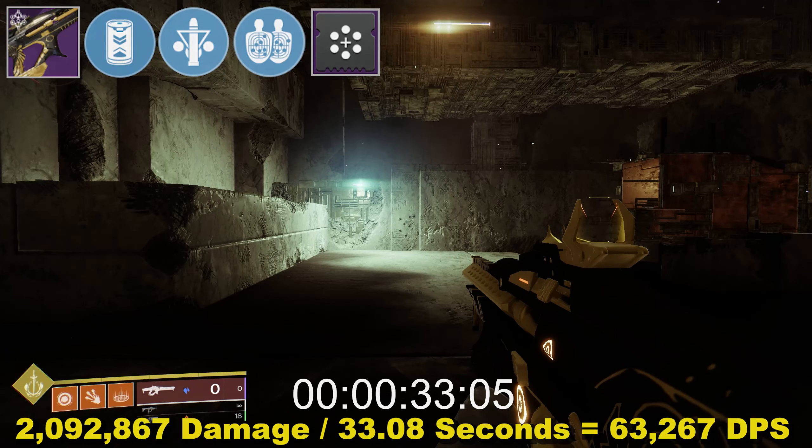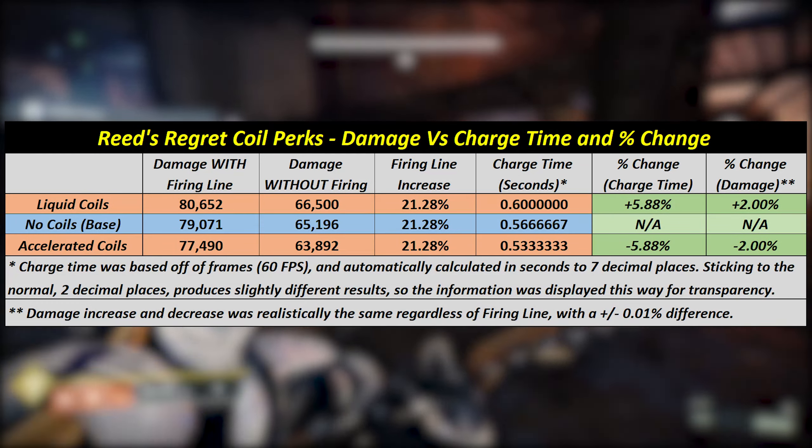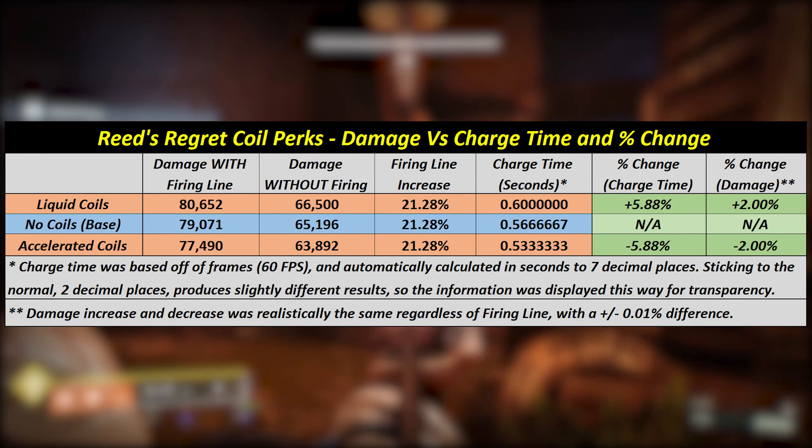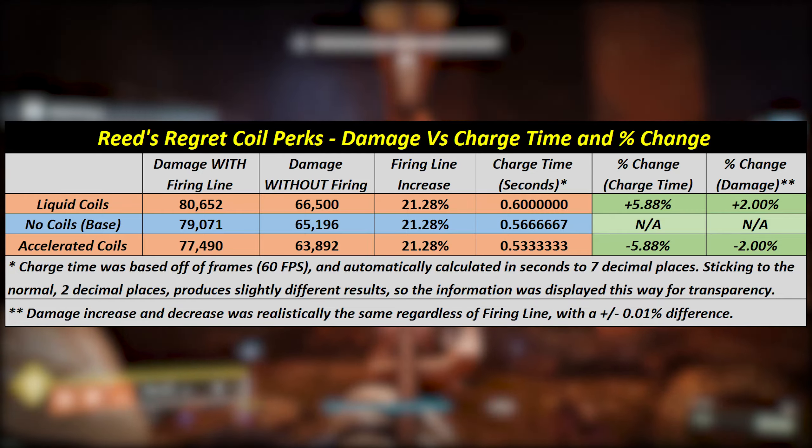Coming onto screen now is a small table demonstrating the difference in damage and charge time between Liquid Coils, Accelerated Coils and Enhanced Battery. Pause the video now if you want more time with this, as we are moving on.